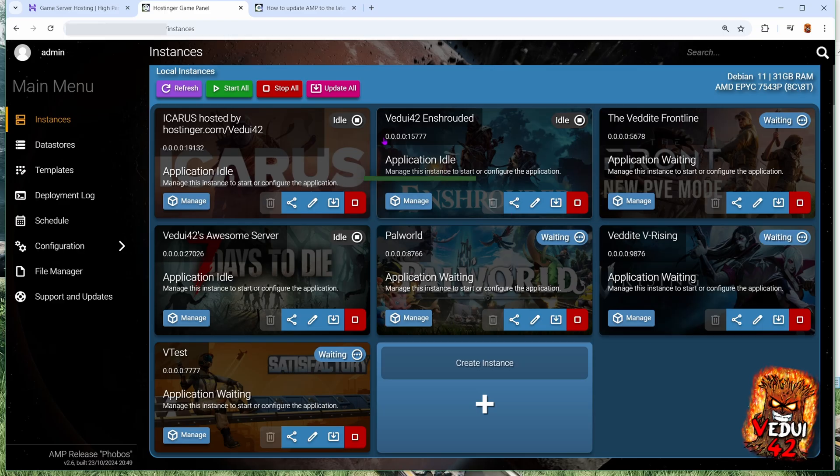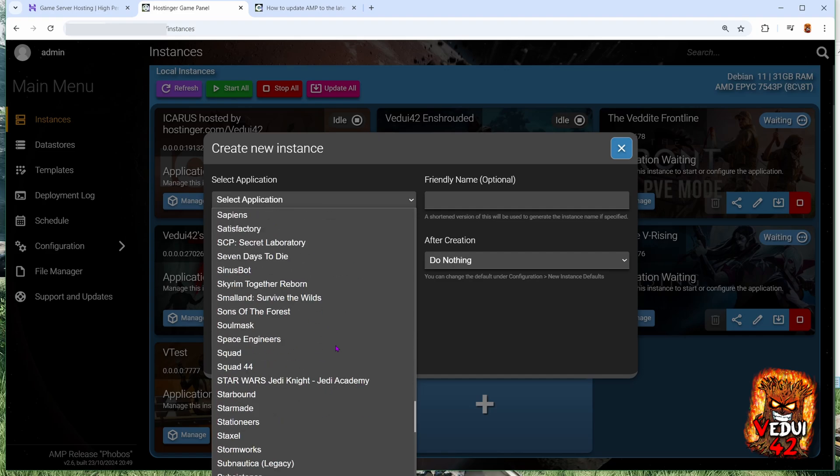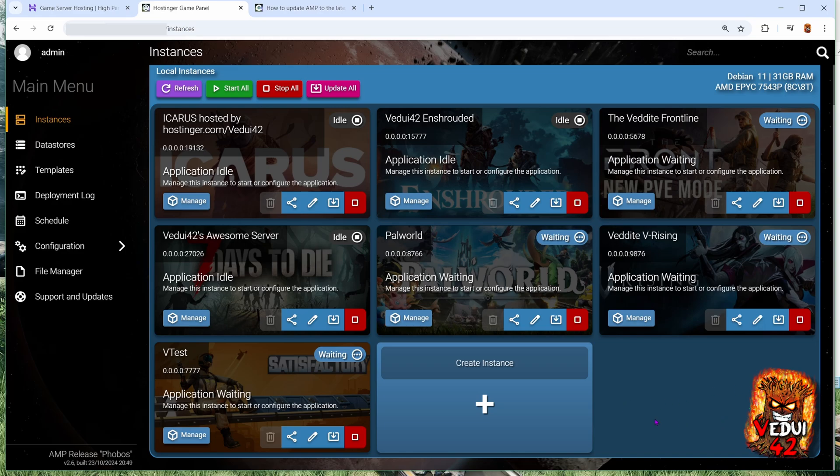After you sign up, you'll get a link that will bring you to the AMP instance where you'll log in. Once you're here, you can see I have multiple servers that I have running or just waiting for me to start them up and play — I have Icarus, Enshrouded, and so on. What you want to do is go down to Create Instance and click Create Instance. Here you can select whichever game you want. In this case, we want to look for Satisfactory. We're going to select the name — just do A — and do Update Once. Then leave Start Instance on Boot and click Create Instance, and it will basically install an instance. Think of it as a box that the game server will later be installed in.